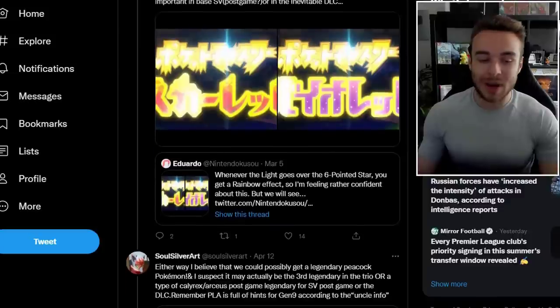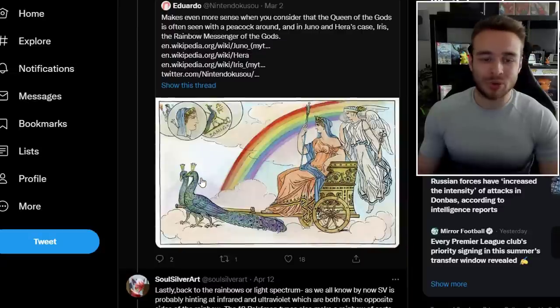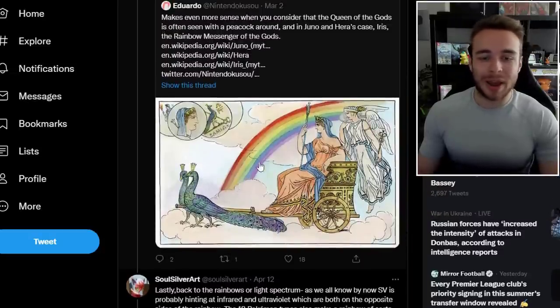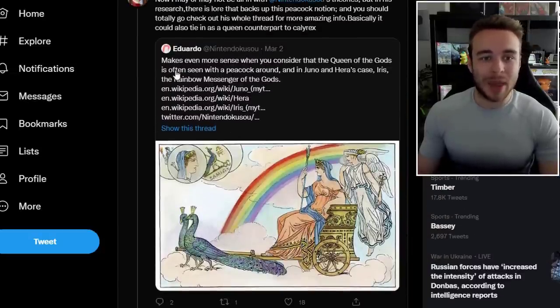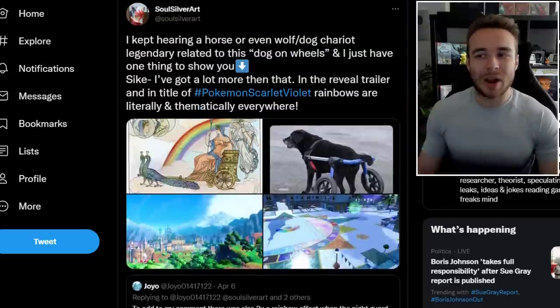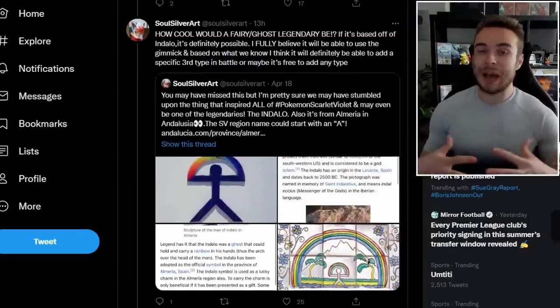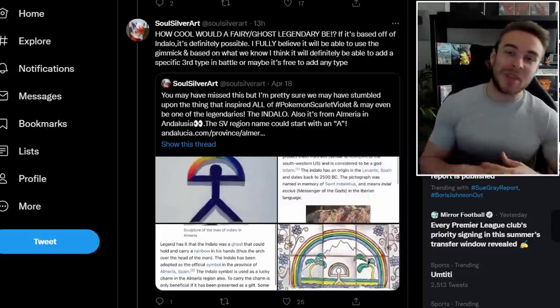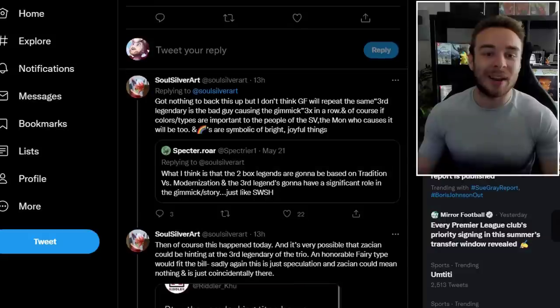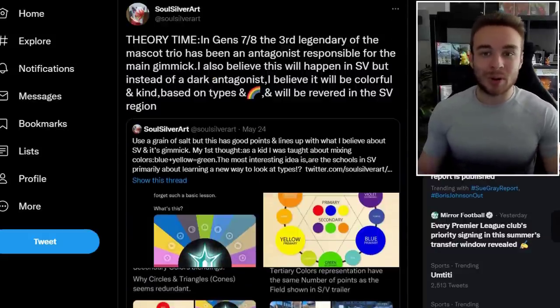Especially in an open world game, they can really do anything with DLC. This is just more stuff from the thread talking about past rumors and leaks. It could really be to do with a peacock — it makes even more sense when you consider that the Queen of the Gods is often seen with a peacock around, and in Juno and Hera's case, Iris — the Rainbow — is the messenger of the gods. A peacock legendary would be kind of crazy, and you can't really see a peacock legendary being evil. So it could be the case where maybe the Scarlet and Violet legendaries are having a squabble, and then this peacock comes down and says 'alright guys, let's just chill out and get along' — literally like a Gen 3 replica. Anyway, that is everything for today's video — I hope you guys enjoyed it.